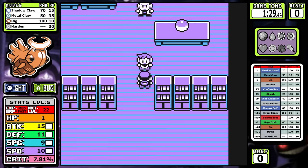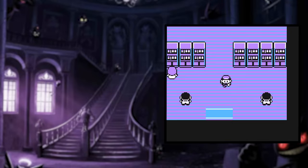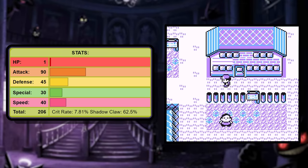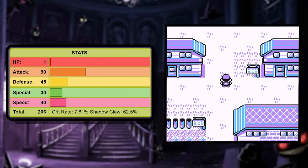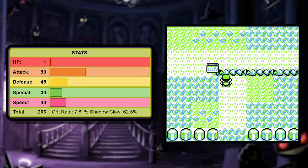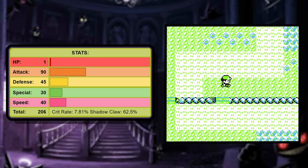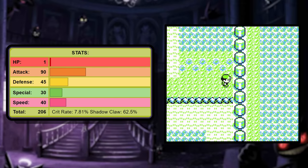Shedinja is an extremely unique Pokemon and there are kind of two big things to touch on. Let's bring up the stats — they're extremely low outside of the attack. Base stat total is very poor, pretty much at the bottom of the list, and the sore thumb sticking out is that one HP, which is a little bit worse than it sounds.